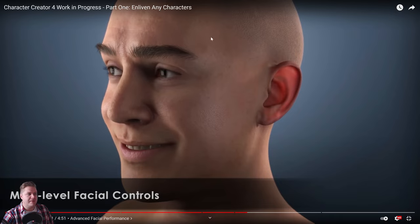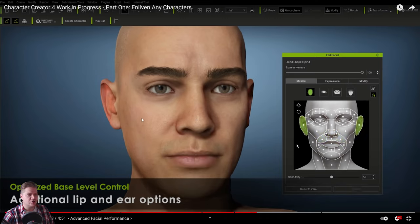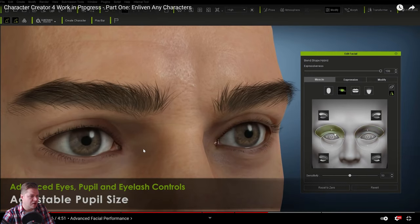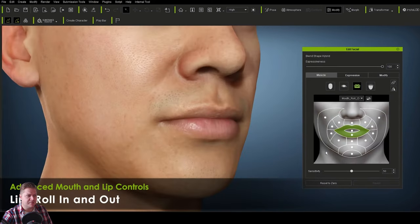This looks like the Epic MetaHumans, I think. This is now showing the multi-level facial controls — the character already looks cool. He's just moving parts of the nose, top lip, the ears, showing just how expressive the characters can be. It's even got the crease lines for the blink. You can dilate the pupils. You can purse the lips — push and pucker. That sounds like a good name for a pub.